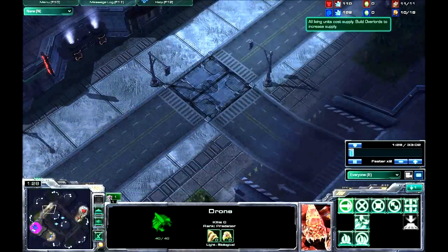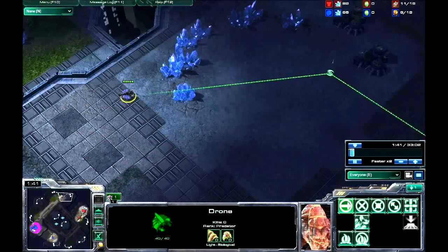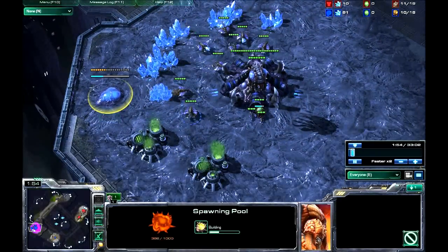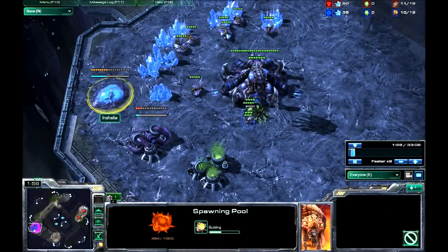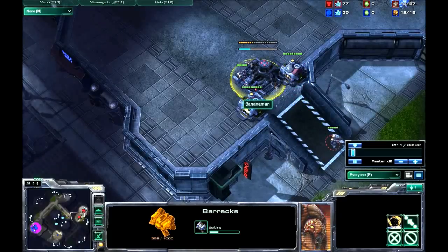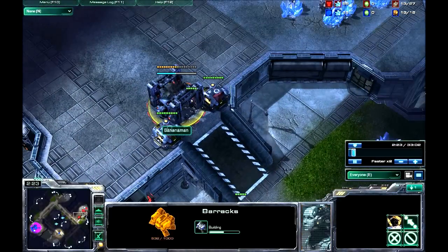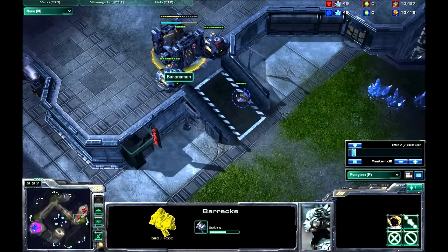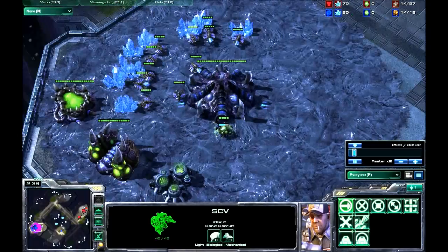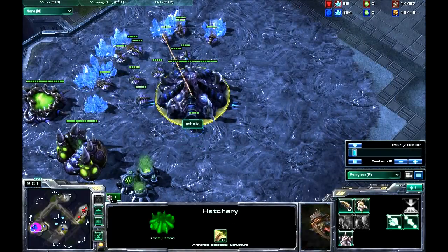I start scouting at 10, which unlike my last Terran game — if you watch that — I didn't scout properly and got my backside handed to me because of that. So I get a spawning pool much earlier than I did last time. I was greedy last time; let's not be greedy this time. This player does exactly what I wanted the last player to do — he walls in and he macros up. There you go, wall in. Basic play. So he's sending a scout out, and I'm building some Zerglings now.